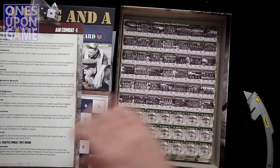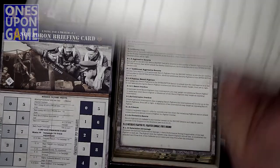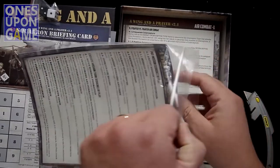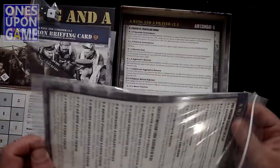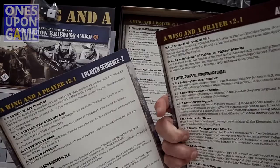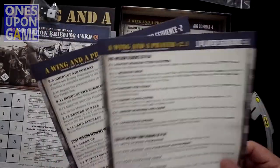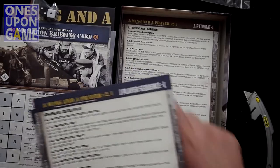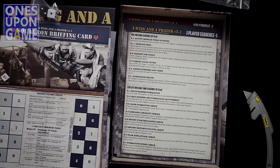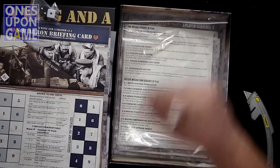One thing I noticed after going through everything — I do have the one-player sequence two and air combat one chart in the bag. There's another sheet in here that is the one-player sequence one and air combat two. So it must be they just send them as a set — air combat one and two, one-player game sequence one and two. One of those is in the box, but they go as a pair, so they send both as a precaution.